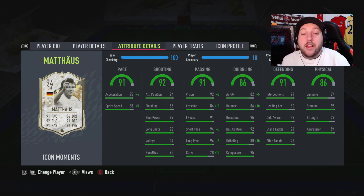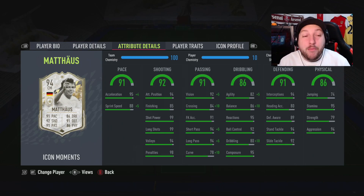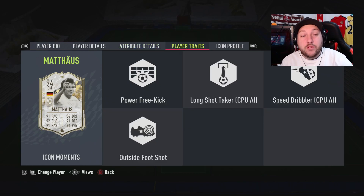Defensively he is fantastically rounded — the only reason his defensive rating is 91 is because of heading accuracy, which is a shame but minor. In terms of dribbling, his agility, balance, reactions, ball control, and composure are amazing. Long pass and short pass are both fantastic. There's really nothing wrong with this card unless you're being extremely picky about his jumping, header inaccuracy, or finishing for a CAM role. His traits include outside-the-foot shot and power free kick.